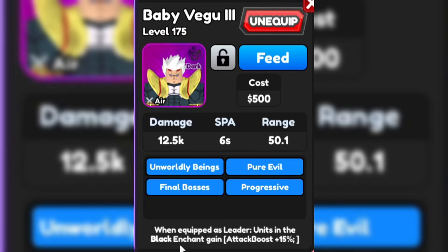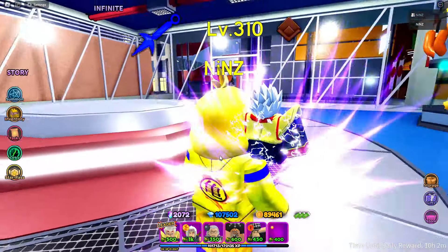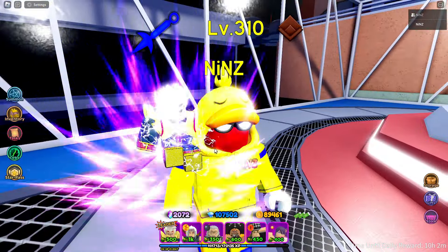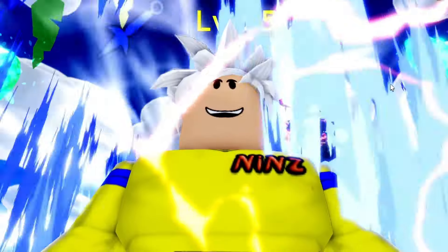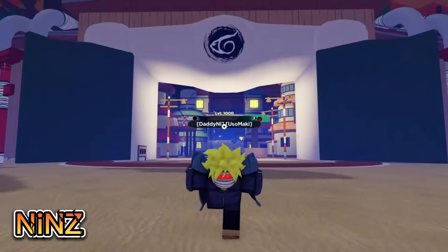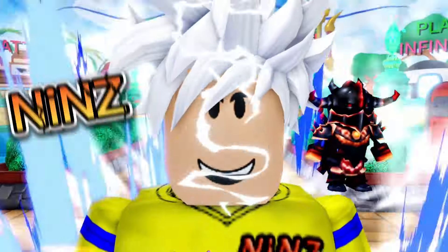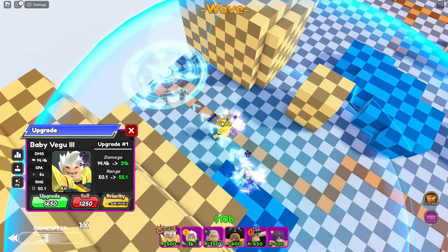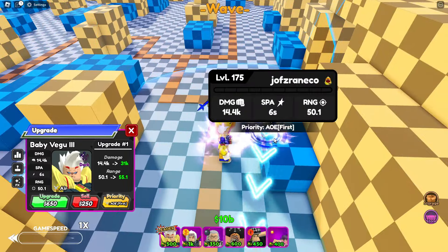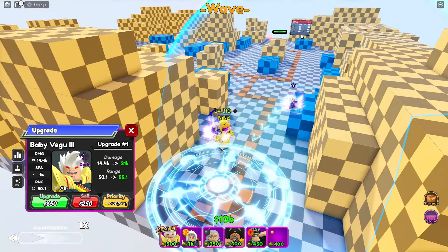This is what he looks like — let's go and showcase Baby Vegu 3. He uses an area circle and you need 500 for placement. For initial damage, he has 14.4k, 6 SPA, and 50.1 range. Let's check the attack animation.